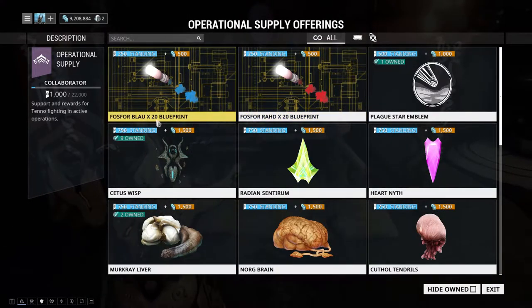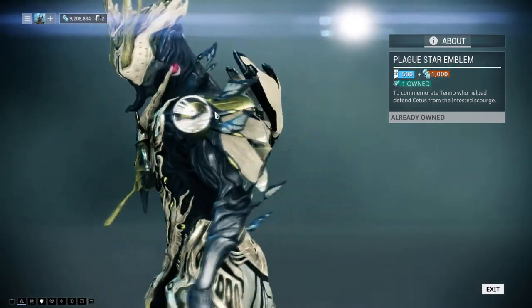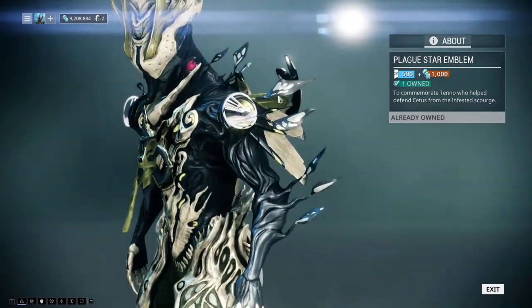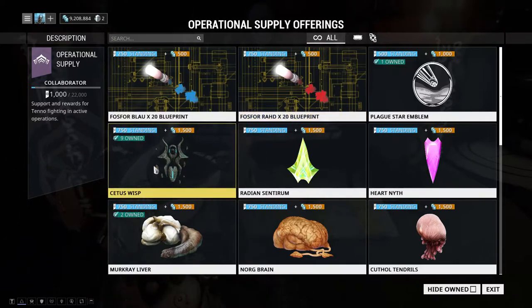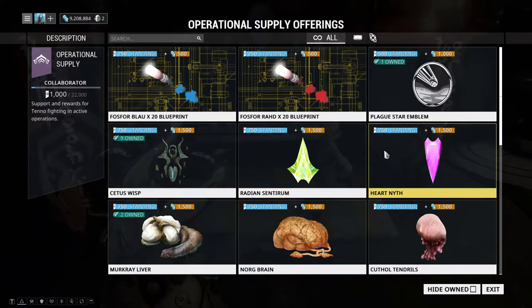The naming kind of plays off the Grineer English accent thing going on. We also have the Plague Star emblem, which is very essential to every event — you can equip it as a regalia in appearances. We have the Cetus Wisp and resources that have already been refined — these are the rare mine resources: the Radiant Sinterum and the Heartneth. That's a pretty good deal and it's low cost.